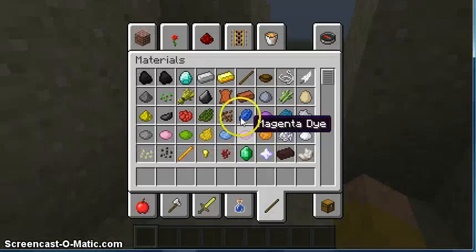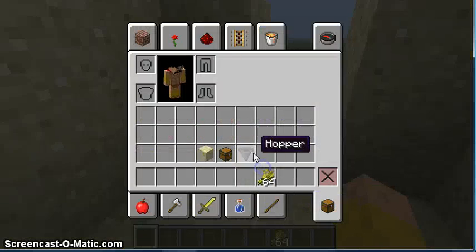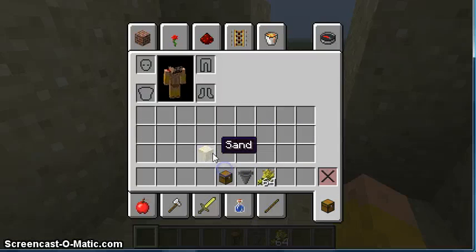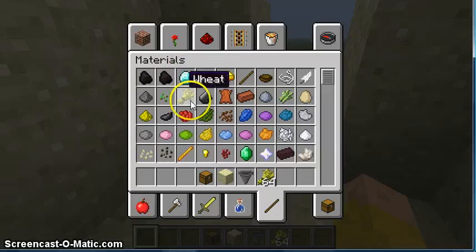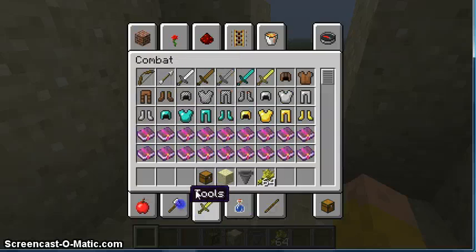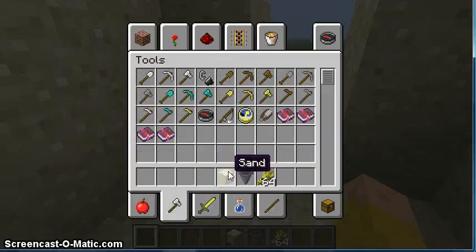So they're all out of my inventory now, as you can see — except, well, that's just stuff I used to make this. The wheat was an accident when I was trying to get diamonds — I clicked wheat by mistake. I'm not a very clever man.